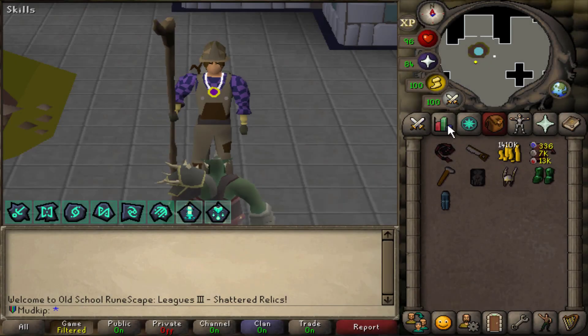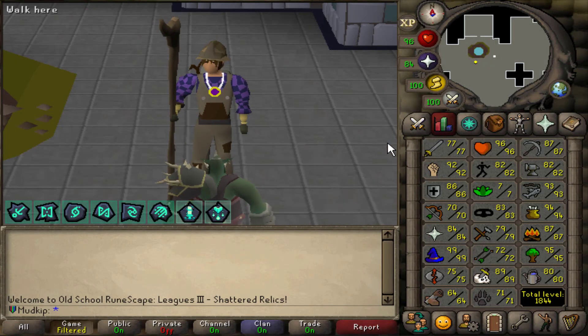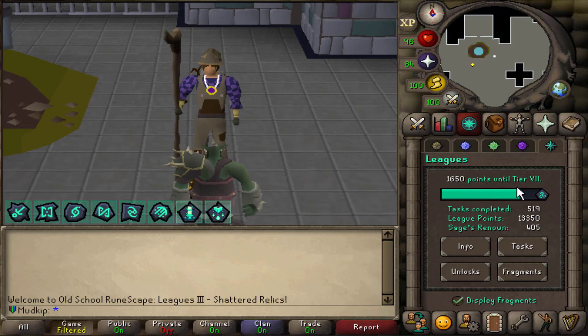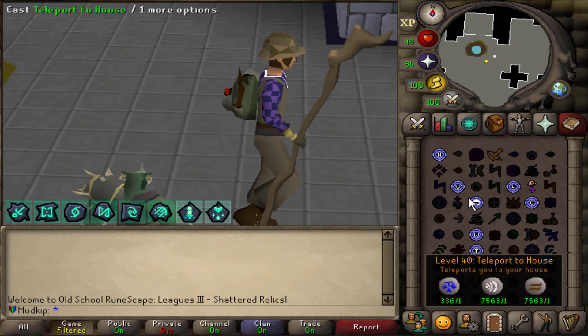Hey, how's it going? Welcome back to another episode of the Shattered Relics League. We are now on the final push to tier 7. We are under 2k points away, 16.50 left to go, and today I'm going to try my best to reach that, but right now I have to edit the previous video, so I'm going to go set up to AFK somewhere.